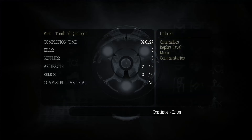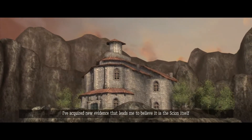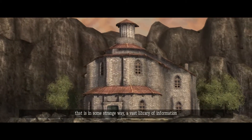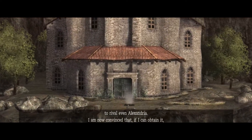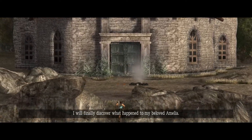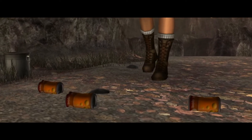That's that. Replay level — okay, that unlocked the replay level. I had been wondering. I've acquired new evidence that leads me to believe it is the Scion itself that is in some strange way a vast library of information to rival even Alexandria. I am now convinced that if I can obtain it, I will finally discover what happened to my beloved Amelia. What is that there? Oh, just remains of some sort of campsite.